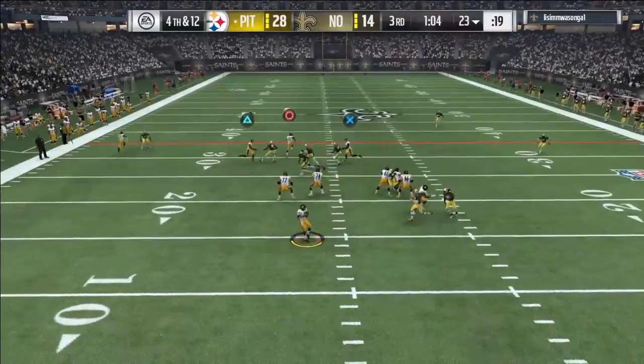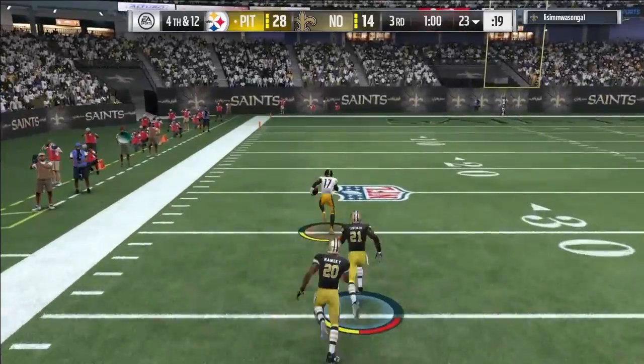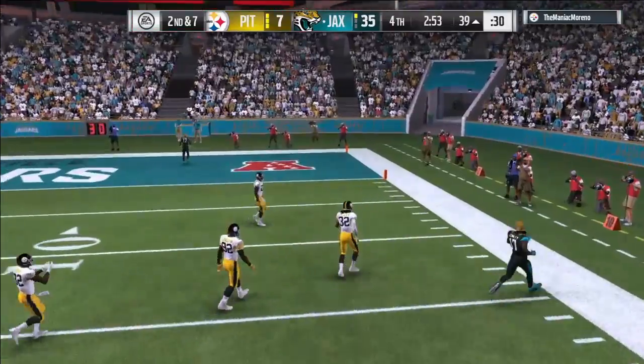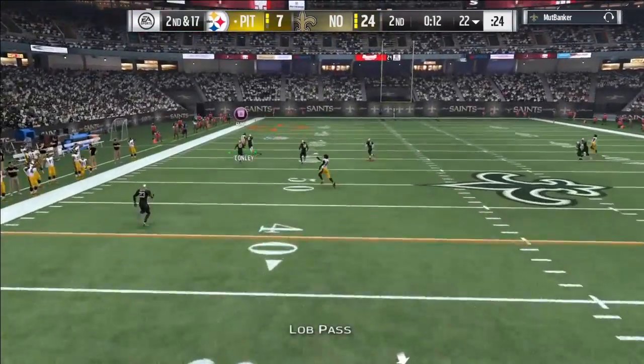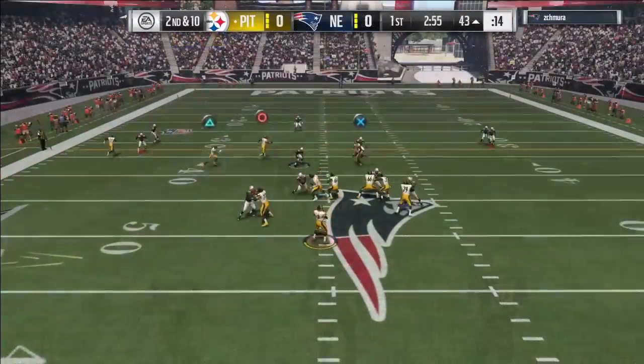Throwing on the run is always going to be good with Russell Wilson, whether it's to the left or to the right — look at that, perfect throw on the run. He did have a few bad throws on the run, and here's the one bad deep pass I was referring to that could have been a touchdown, but hey, nobody's perfect.